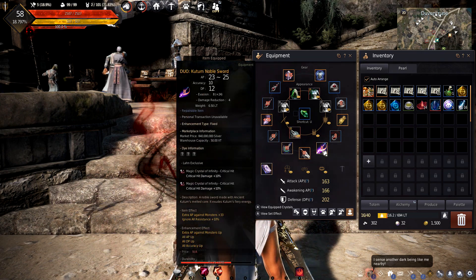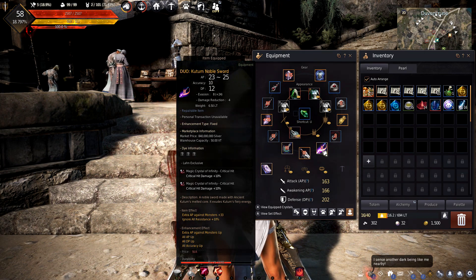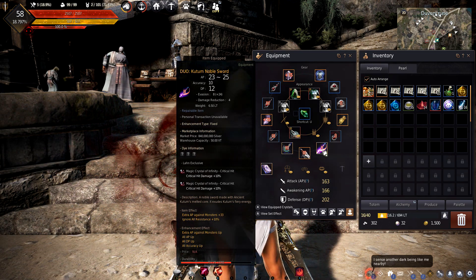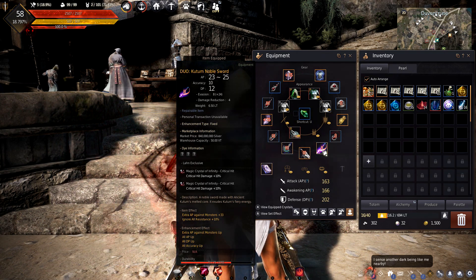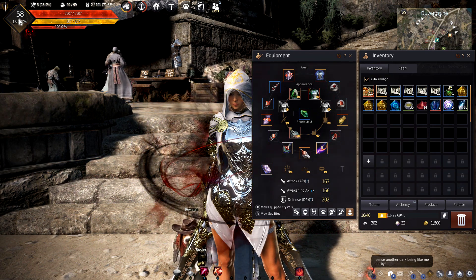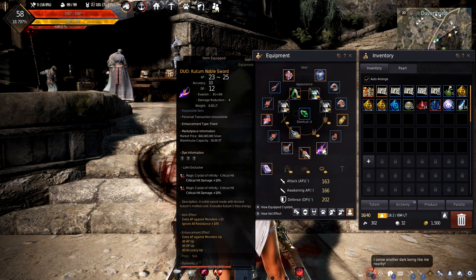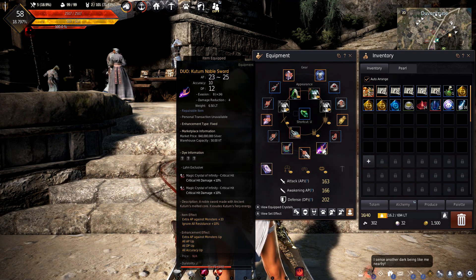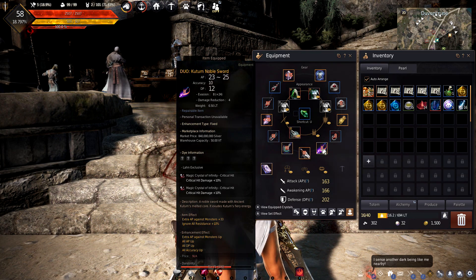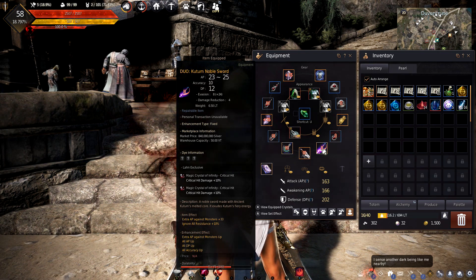This is the main RNG carry we got — I managed to get a Kudum box out of the Christmas chest they gave you for being online at Christmas. I hadn't opened it because I needed a level 58 character. We got her up to level 58, opened it up, and got a Kudum box. Essentially all we've been doing for the last two weeks is slamming black stones into it, grinding for money to buy memory shards to repair it, and repeating.